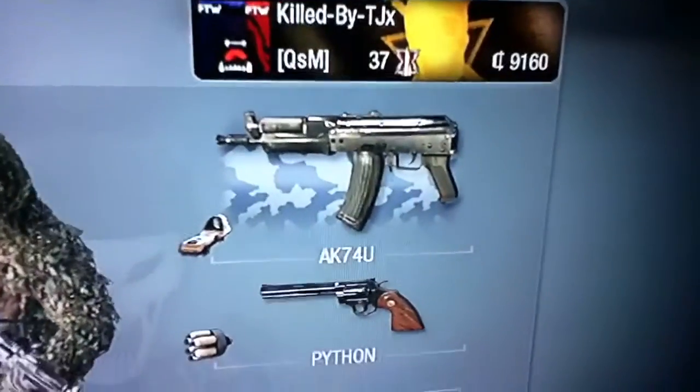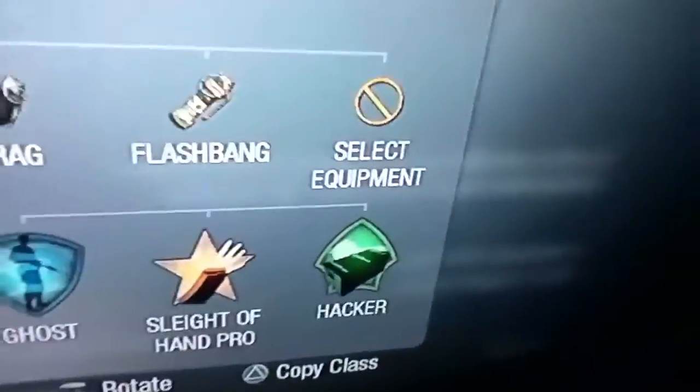Moving on to fast game modes like demolition, domination, capture the flag — whatever you want to call it. I've got the AK-47 with red dot. I've got the Python with a revolver. I've got frag, flashbang, and no equipment. I've got Ghost, Sleight of Hand, and Hacker.